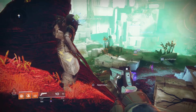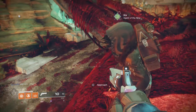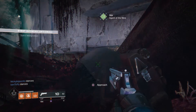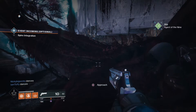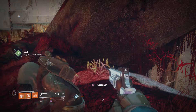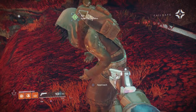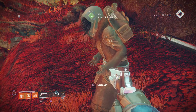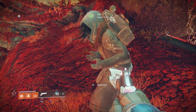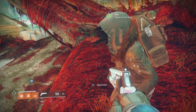You don't have to be in third person while visiting Xur either, like you used to. But here he is — this is what Xur looks like, the agent of the nine. Now that the tower isn't necessarily a secure place, I guess this is kind of where he hangs out. For people who haven't completed the campaign yet, this is where you can come to visit Xur.